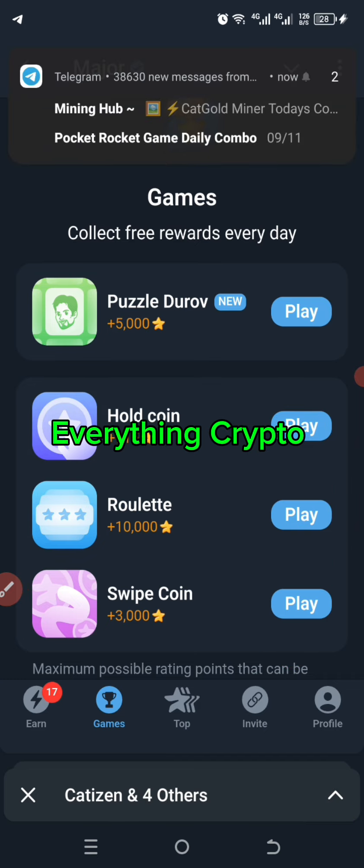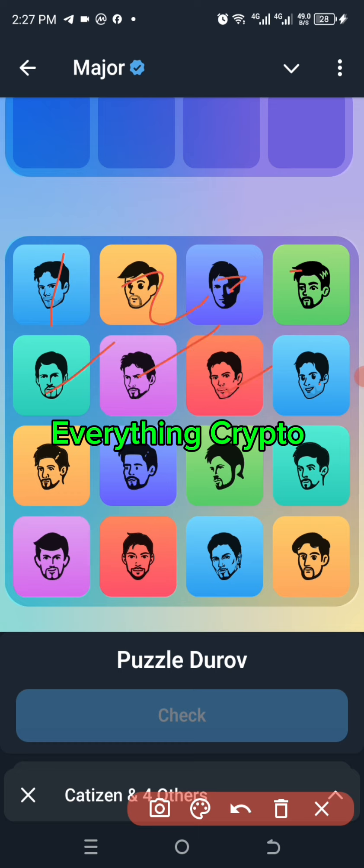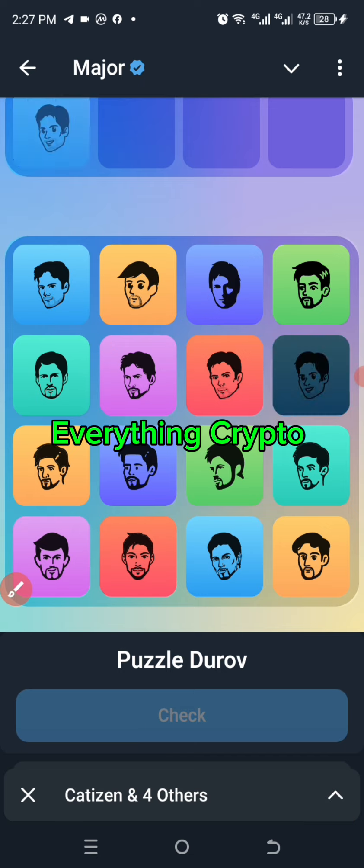So let's see how to get around the daily combo activity. Let's click on 'Play' and start. According to what I have here, the first combo is the 8th one, so we're going to count from one, two, three, four, five, six, seven, eight — so this one right here is the 8th one. We're going to click on it.